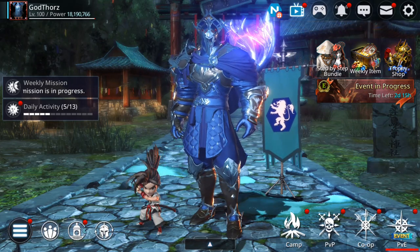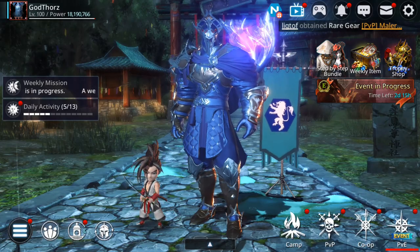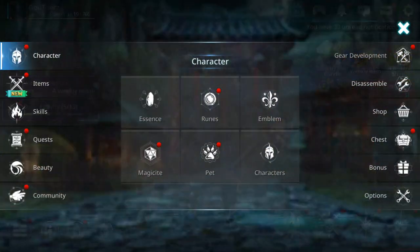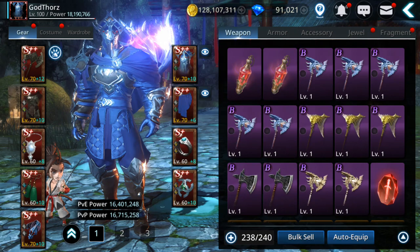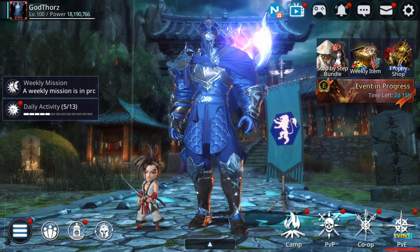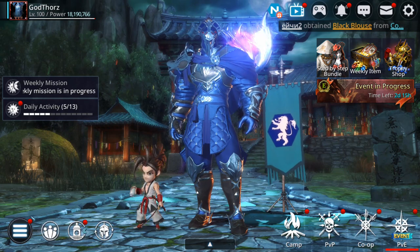Welcome back to another video of Darkness Rises tips and tricks. Today I'm gonna morph some gear and try my luck on gear morphing. I still didn't get what I need — I need PvE battlefield for attack increase, so I need this and this to be PvE. I'm also gonna fuse and enhance more magic sites.